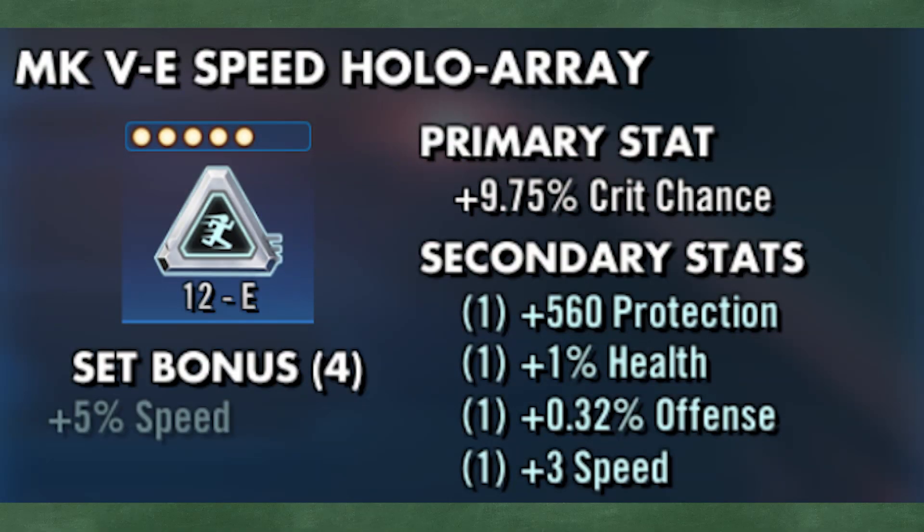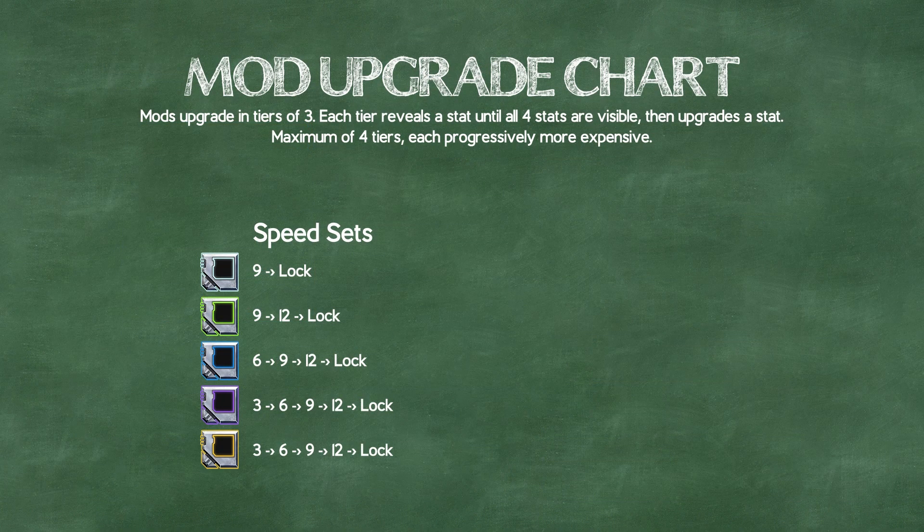If it's a mod slot that I know I'm desperate for — say I'm low on speed triangles — then it's fine to upgrade it to 12 before moving on. If you have a huge amount of credits saved up and you don't expect to need to use them soon, you can go ahead and try leveling all speed mods to 12, but understand that you're putting a heavy strain on your credit income and you'll need to switch back as your supply starts to lower.